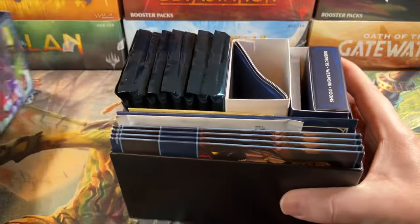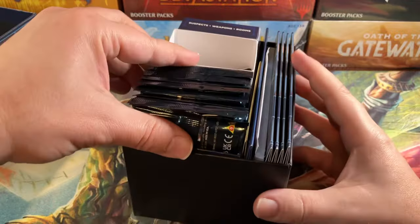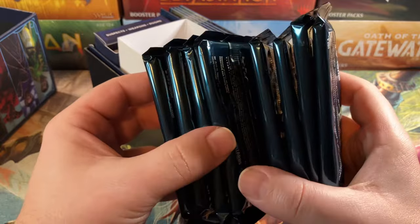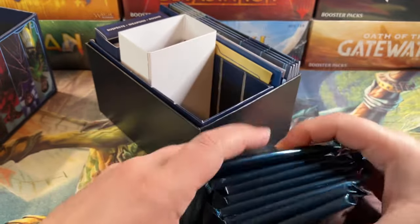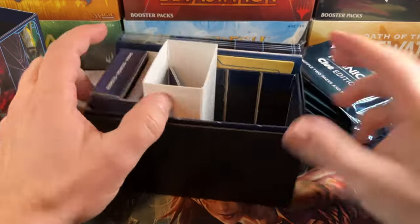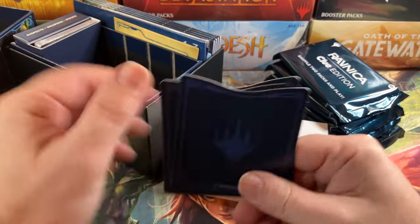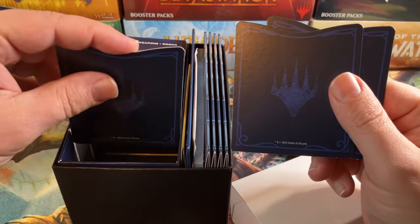That's a pretty cool little box. There's a lot of stuff in here. Here are our eight packs — from my understanding they're basically like Clue Manor Jump Start packs. And these must be the dividers.